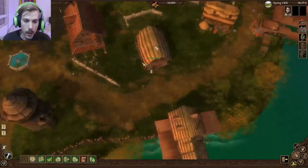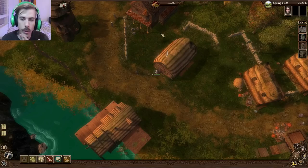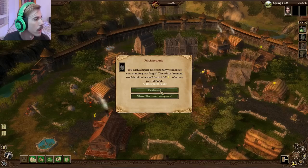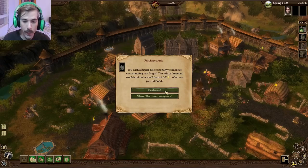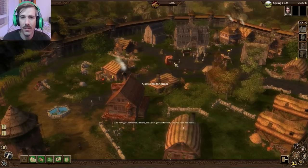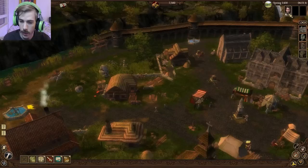We've got our character and we have to decide what to do with our 10 grand. We also want to climb the political ladder, so we have to do things at the town hall. The first thing I'm going to do at the town hall is see if I can purchase a title. We've got 10k, and we need to pay 2,500 to get the title — we need this to upgrade our status. You're paying the town hall for a piece of paper, just like buying a diploma.